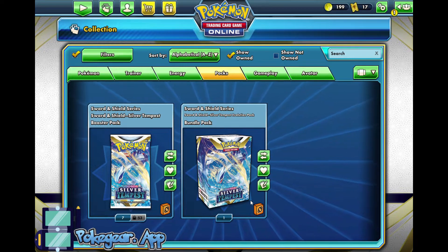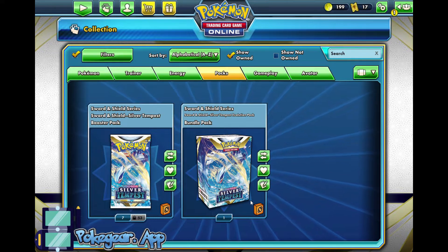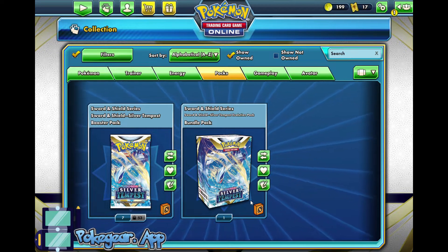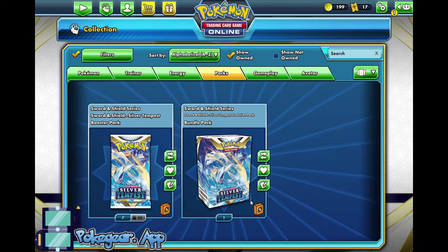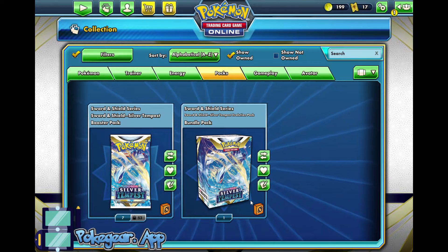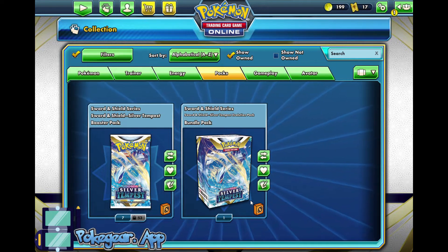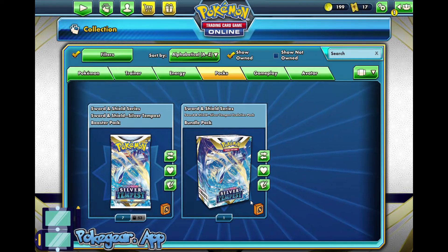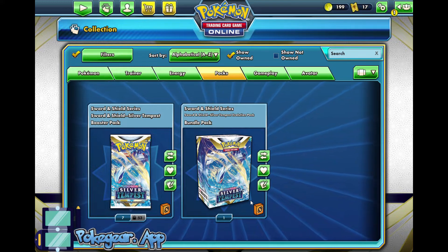Today we'll be opening up a grand total of 60 Silver Tempest packs and one Silver Tempest Evolution Pack. 50 of these codes were given to me by fellow content creator Mellow Magic Heart, Kevin Clemente, so I want to thank you so much for these codes. I can't wait to open them and get a jump start on my Silver Tempest journey here.